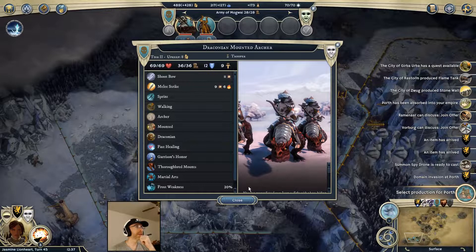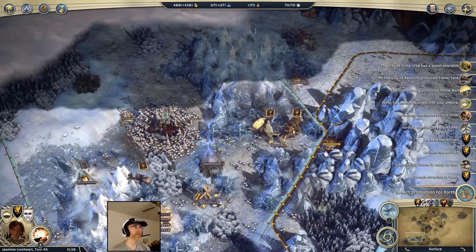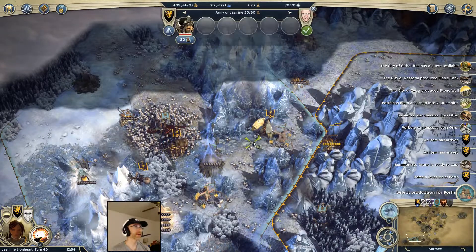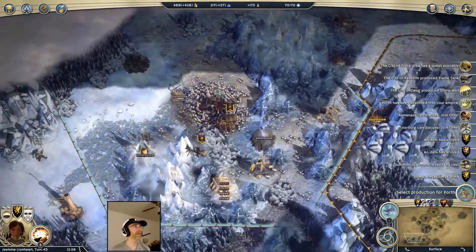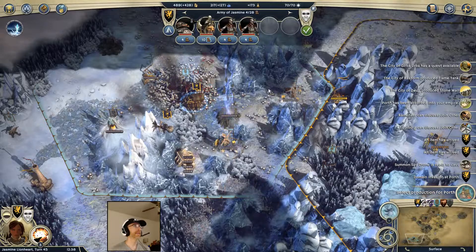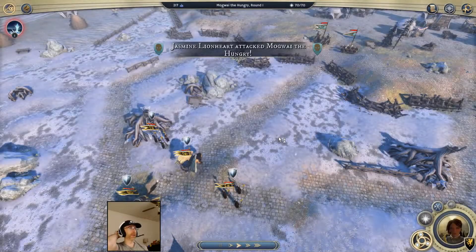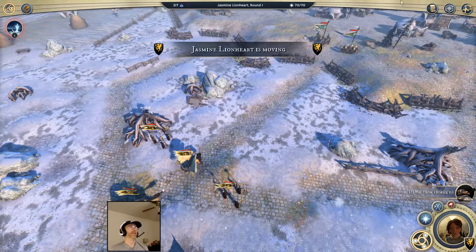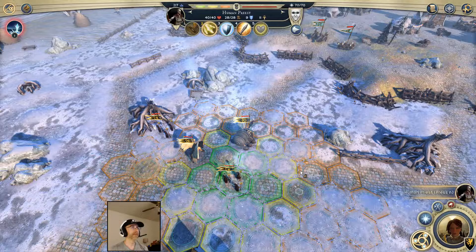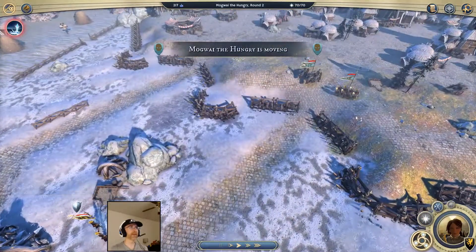He's got a draconian mounted archer - interesting. What about those other units, where did they go? I'll probably find out when I move into the domain of that city to capture it. I'm hoping they didn't sneak all the way past and go down that cave entrance. I may need my spy drone to go double check that because I want to know if I'm being surrounded. This should be pretty easy - two human priests that can heal each other, a sphinx and a flame tank that can roast both of those guys.